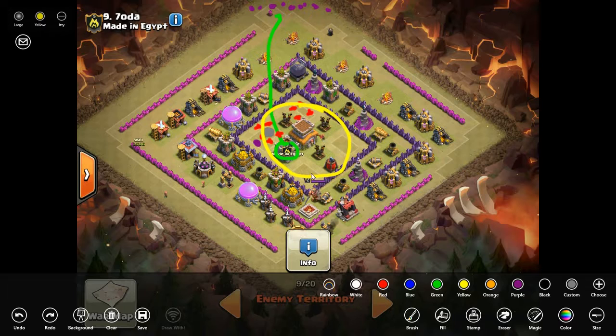Once those air defenses are gone, I can place my balloons right in these spaces to target the archer towers with ease — literally ripping him from the inside out with the redheads. I can go ahead and drop my king anytime to do the king swap.